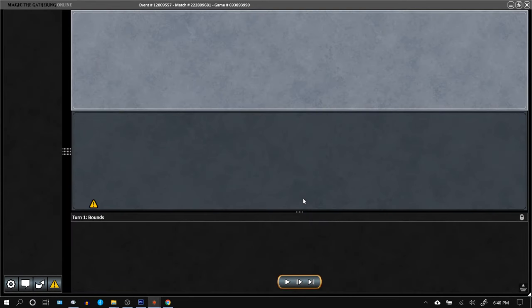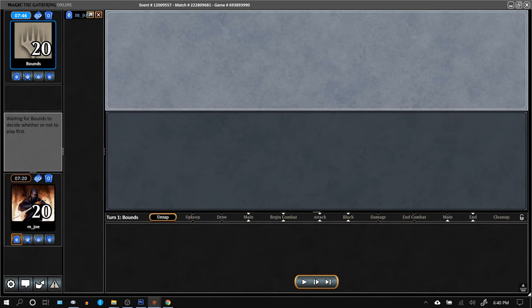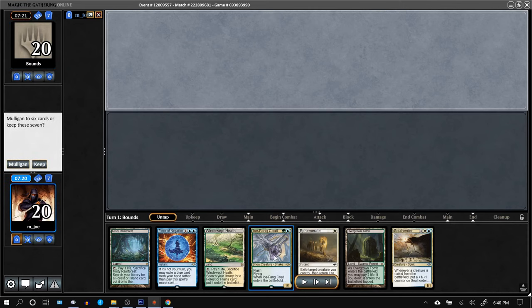Back for game three of match eight. With all these Qs, trying out and testing four-color Soul Herder. This hand is keepable — it meets that baseline of castable two-drops.